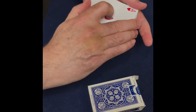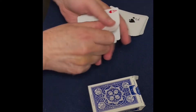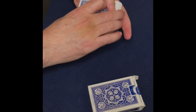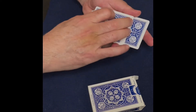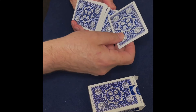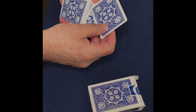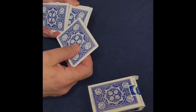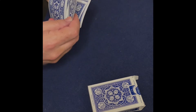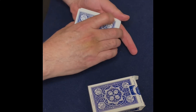Now, this is how I like to practice. I use one, two, three, four Aces. We're going to put them on top, and we're going to lose them. One towards the bottom, another one towards the middle, another one about a quarter of the way down, and then this last one kind of close to the top.